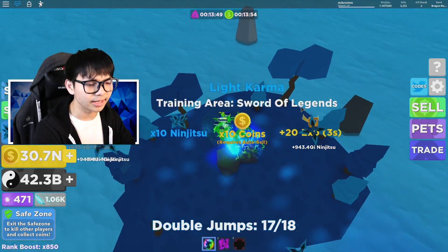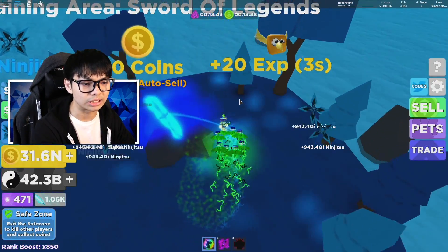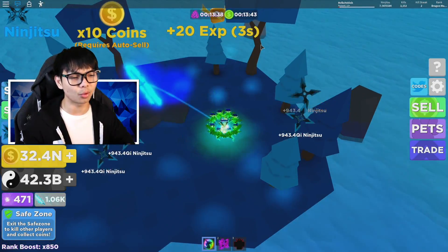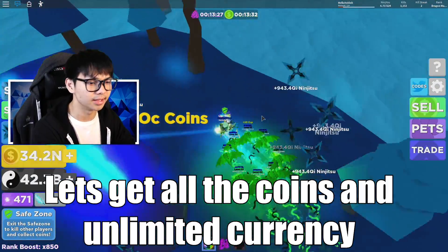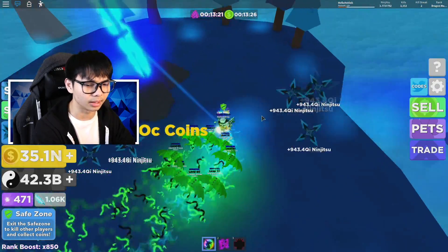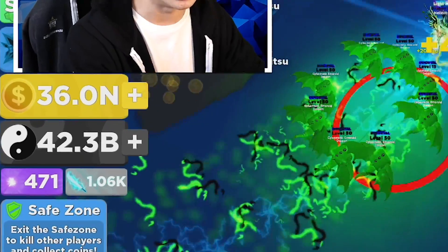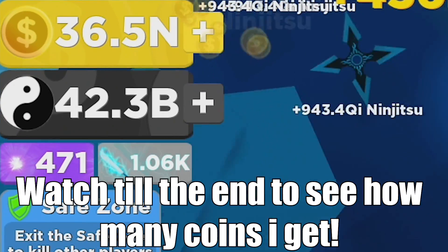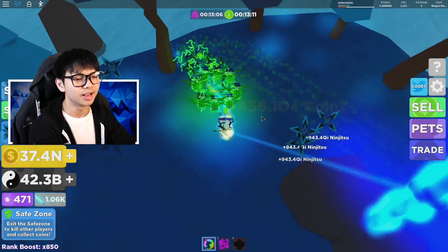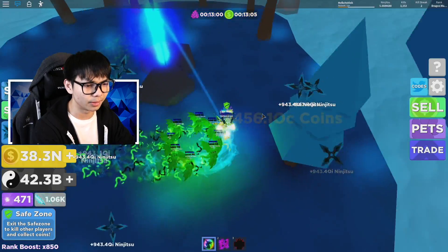All right, let's go ahead and grind for a little bit. I'm going to be auto clicking and staying right here. I have the 10 time coins active, and also the 10 time ninjutsu with the 10 time coin game pass — which is 20 time coins — so I'm getting 4560.10 per action. That's a lot. Now I'm going to AFK here a little bit and see how many coins we're going to get. Right now we're at 36.0 and it's going up by about 0.5 every two or three seconds.